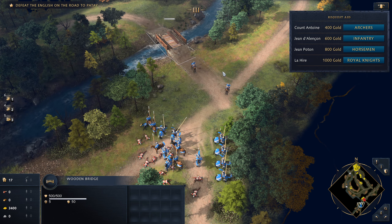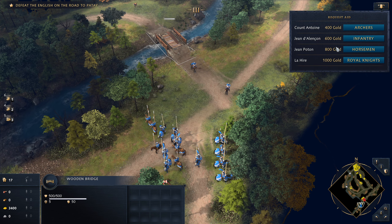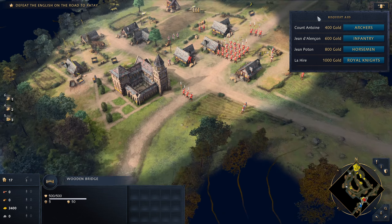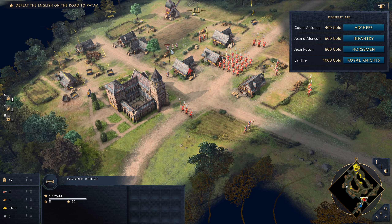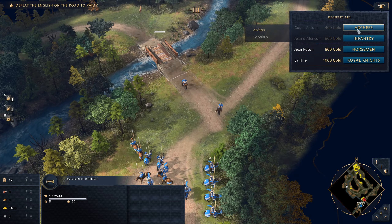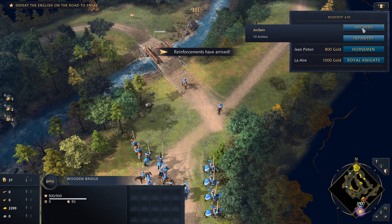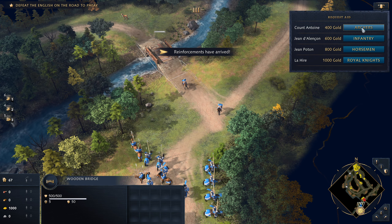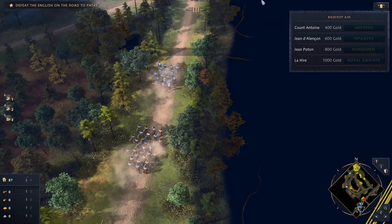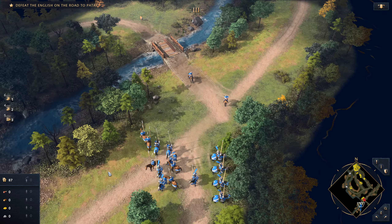We can bring reinforcements: 10 archers for 400 gold, 6 men-at-arms and 4 crossbows for 600, 10 horsemen for 800, and 8 royal knights for 1000. We're facing a bunch of spears with some archers, so horsemen wouldn't be good here. Let's go for melee infantry and archers — cavalry is not very good in this matchup — and we'll have some more gold to work with.